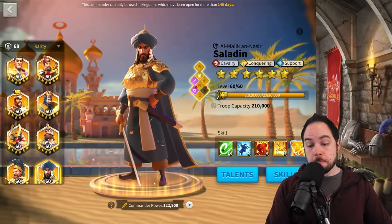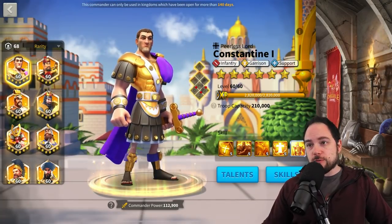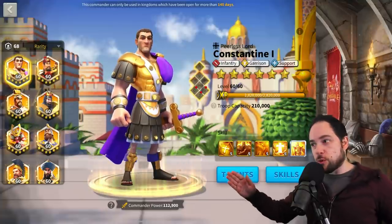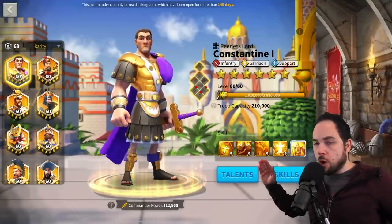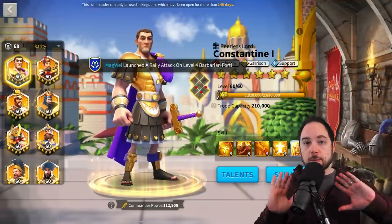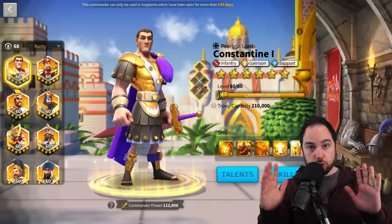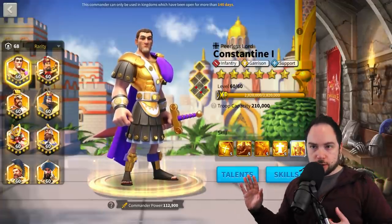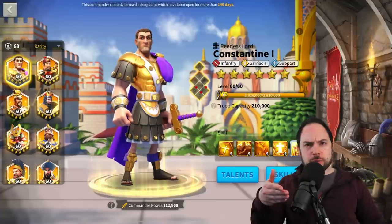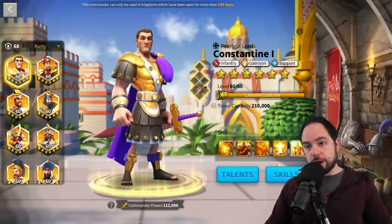So the commanders we're going to talk about today — it's only 200 sculptures to get to that 5-5-1-1 state. Those numbers refer to the skill levels on the commander. Timestamps are, of course, in the description so you can jump to whichever portion of this video you're interested in.